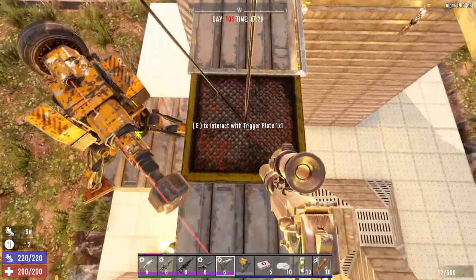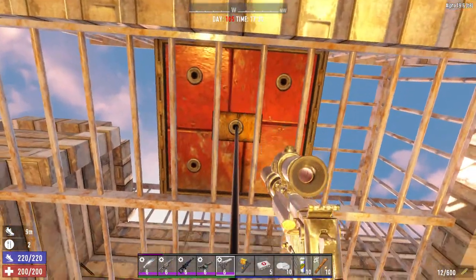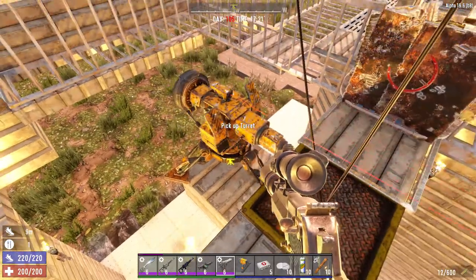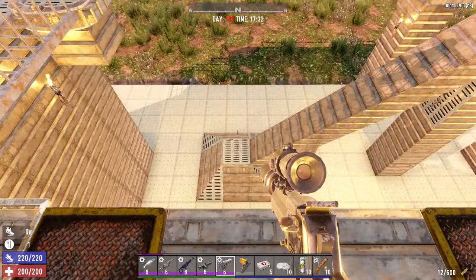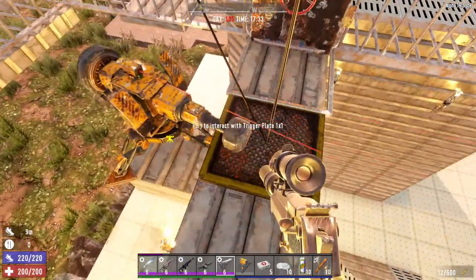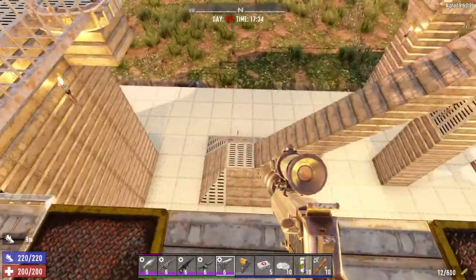There's one more trigger plate hooked to a trap that shoots directly down if they make it this far. Then this is my catch-all: a hammer turret that knocks any zombies off if they get this far, shooting them all the way back down to start over. It's on a half-plate so it's at foot level — if a destroyer gets around here, they won't be triggered by it.